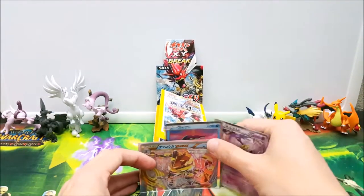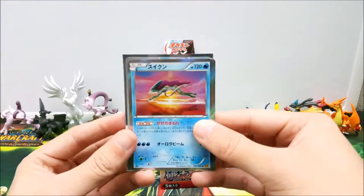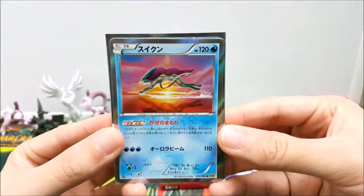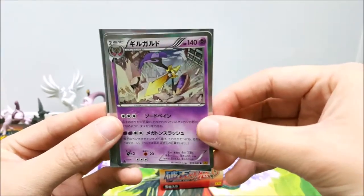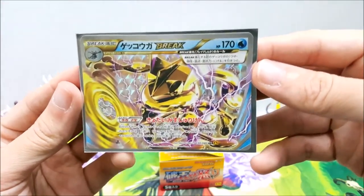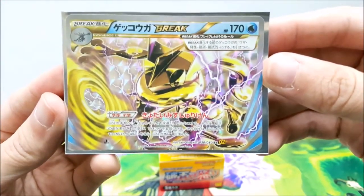To recap our pulls for this video: we did get a Suicune holo earlier in the box — very cool — the Sword and Shield bro we just pulled, and then this really cool Greninja Break. Nice and blue, awesome looking card.